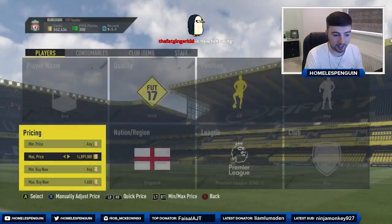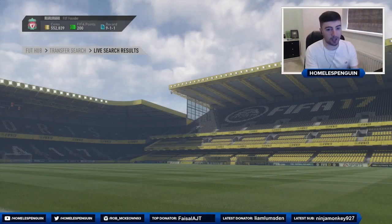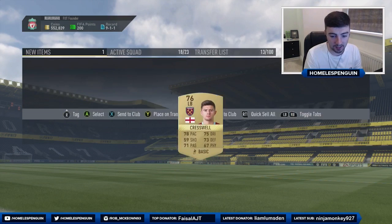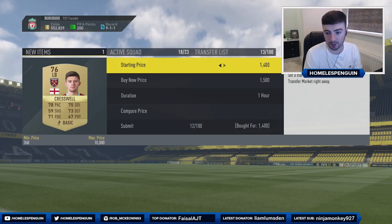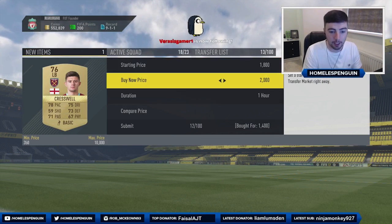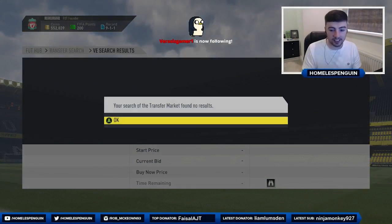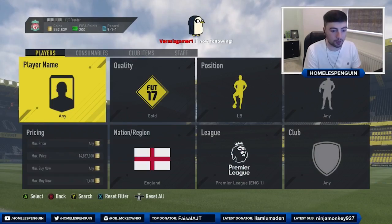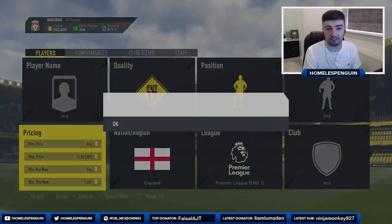Another Aaron Cresswell at 1.4k — this guy seems like a little bargain gem on this sniping filter. I am the second owner, so this one has just come out of packs. This one has contracts on him so we're going to list him up for 2k. 600 coin profit — it's not the greatest amount, but these players sell on quickly, and at the end of the day 600 coins is like completing a game of FIFA. I've got 2 out of 2 on this filter, so there isn't much competition — you see one of these every couple of minutes.